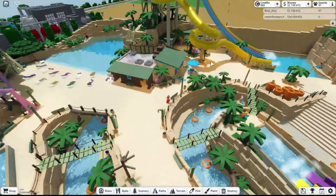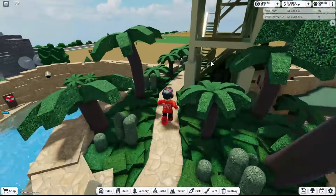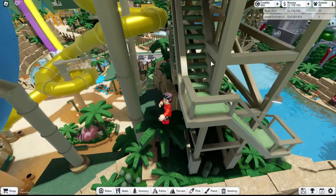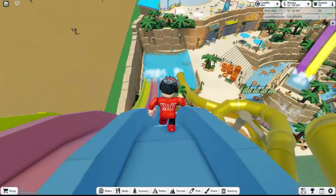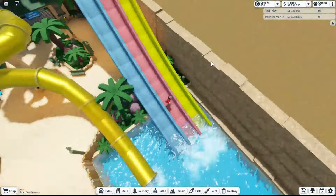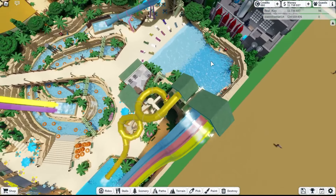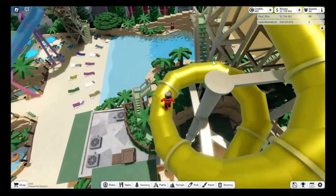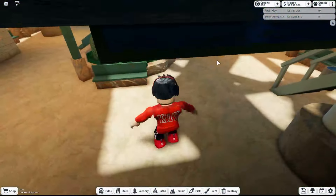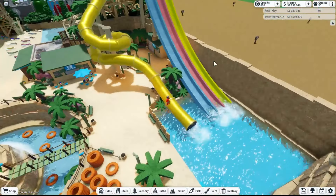Next one is that slide — the three slides right there. How do we get up? Slowly but surely we're gonna get up here. We fell but we came back up. Next ride right here is gonna be the yellow one — we can't go inside, so let's just go around it. We fell and we probably died if we fell from that high, but that's a pretty cool slide. I like that one — it's a cool little design right here.